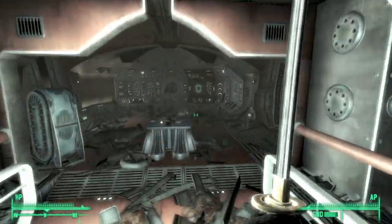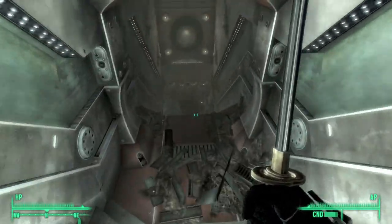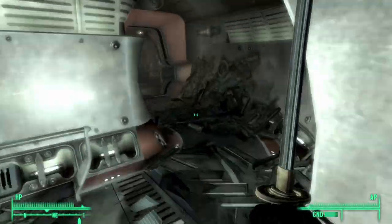And that's it. This was a simple video on how to get your hands on the samurai sword, a unique melee weapon that you get in the Mothership Zeta DLC in Fallout 3.